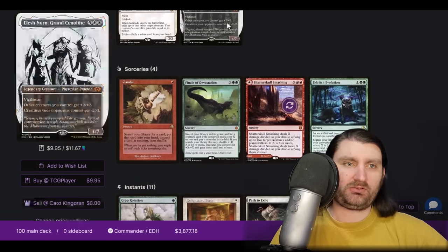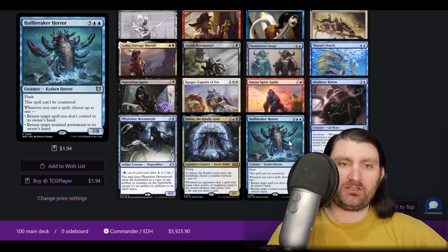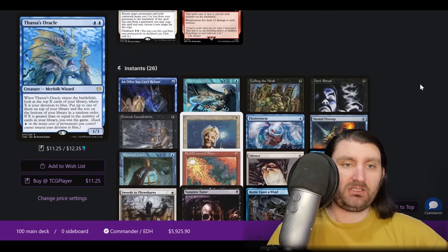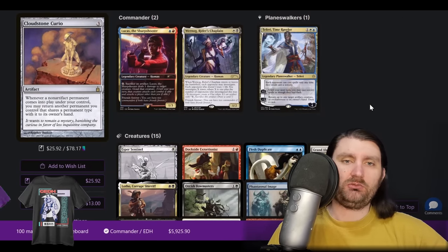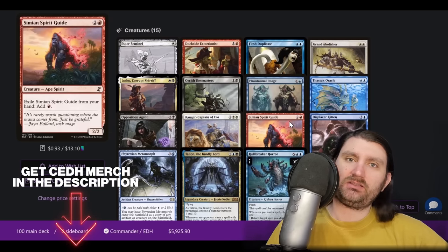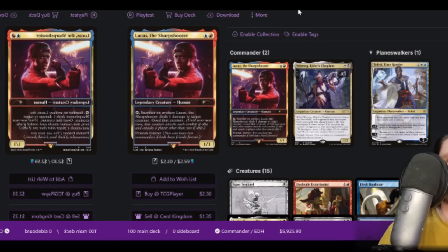Also wanted to mention we had another Blue's Clues / Clue Farm list getting near the cutoff, this one opting to run Teferi, Displacer Kitten, Hullbreaker Horror, and Talion. This is a deck that managed to snag a top four at a very big, competitive event if you watched the last video. It does Blue Farm color things — you're still Breaching and Thoracling — but you also have access to infinite mana outlets in the command zone. I would not be surprised to see a lot more of these going forward.